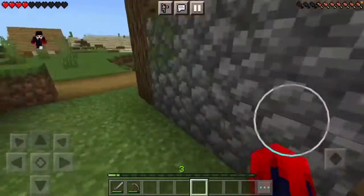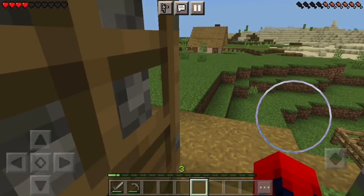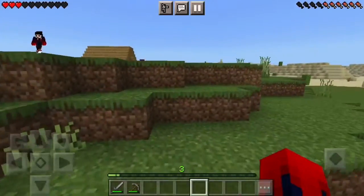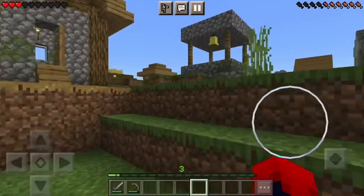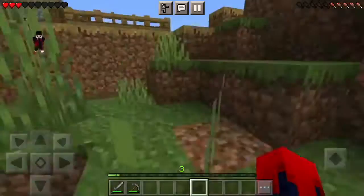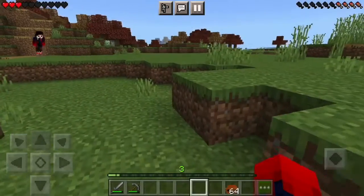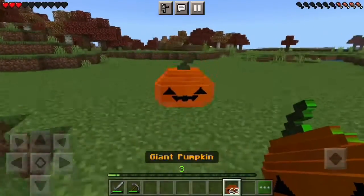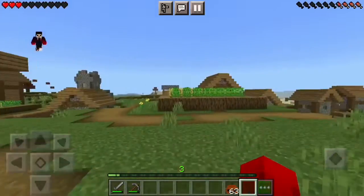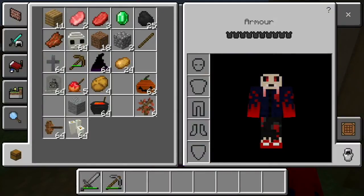Hey guys, in this video we are doing Minecraft and we're back to the modern series. We have a Halloween texture pack on. I turn around and there's a lot of trees — I actually didn't even know those trees were there. Mainly because you can't get these items like this if you hit them. I still don't have a house.